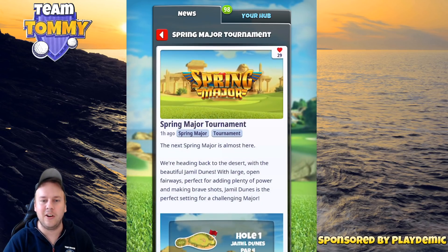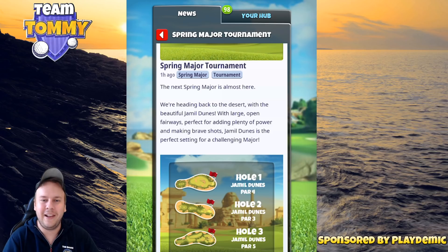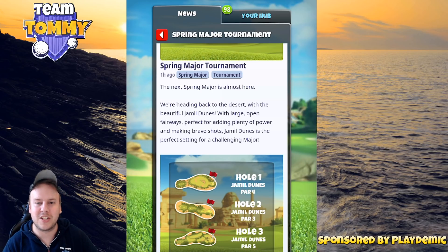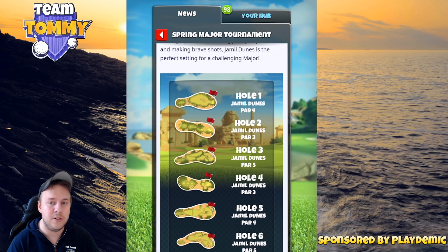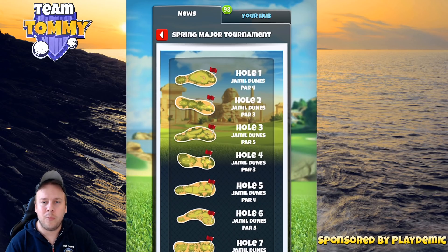The next spring major is almost here — we are heading back to the desert with the beautiful Yamil Dunes, with large open fairways perfect for adding plenty of power and making brave shots. Yamil Dunes is the perfect setting for a challenging major, and I remember these holes were called the dreaded dunes last time. I really enjoyed these holes and I'm looking forward to them.